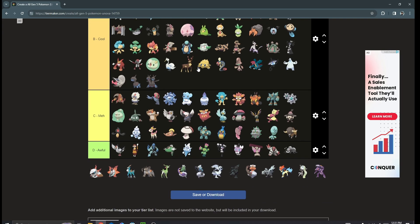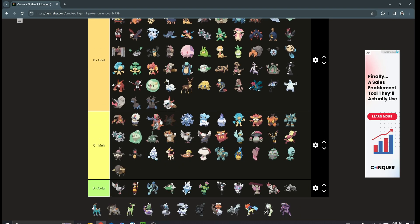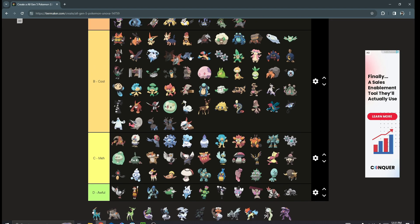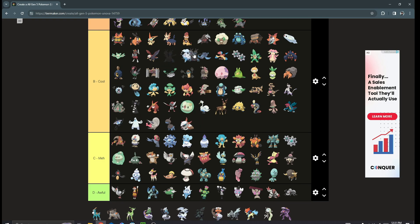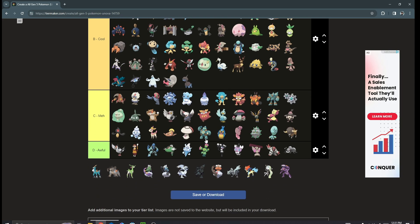Larvesta and Volcarona — so many people hype this Pokémon up, but I just don't see it. I think it's got a cool design and that's it. I'm not the biggest fan.